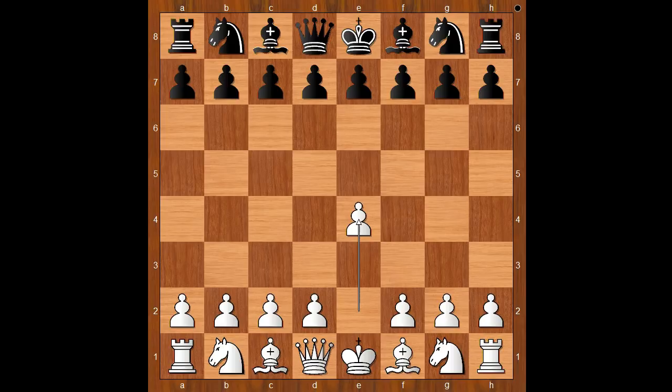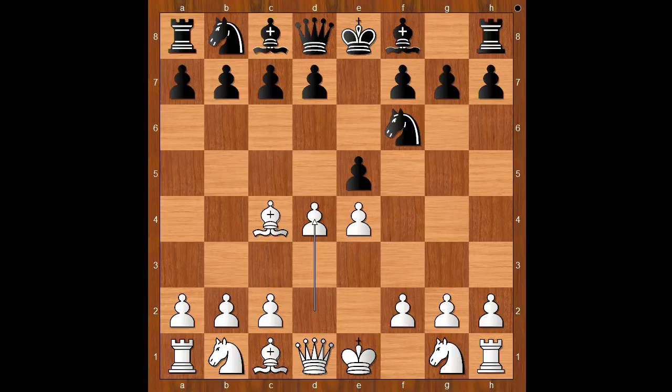Baron Kradna had the white pieces and he started with e4. Prince Daddian played e5, bishop to c4 — the bishop's opening — knight to f6, and now d4. This is how Prince Daddian played his openings too.